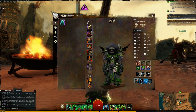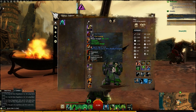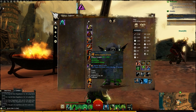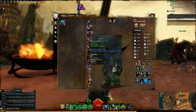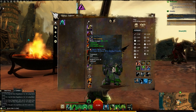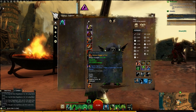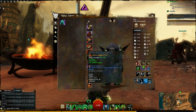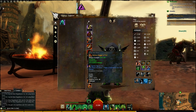I'm also using Rampager Stats for my weapons. My Staff provides Power, Precision, and Condition Damage, same with my Scepter. Both my Scepter and Staff use a Superior Sigil of Earth, which gives a 60% chance on Critical to inflict Bleeding. My Dagger, however, uses a Superior Sigil of Fire, which gives a 30% chance on Critical to trigger a Flame Blast for AoE damage.